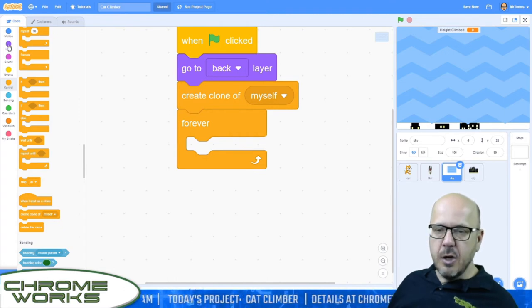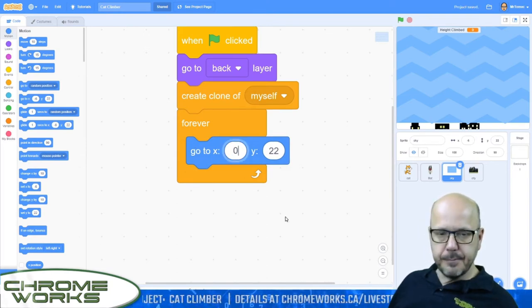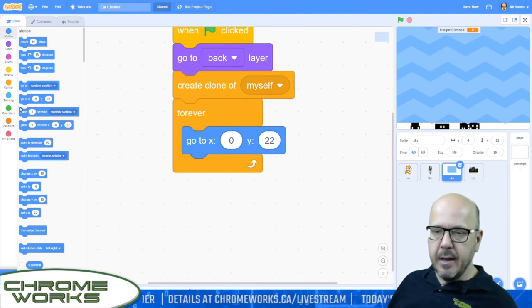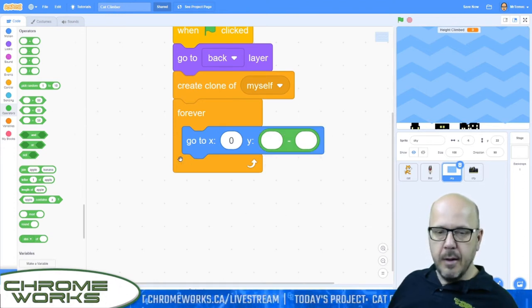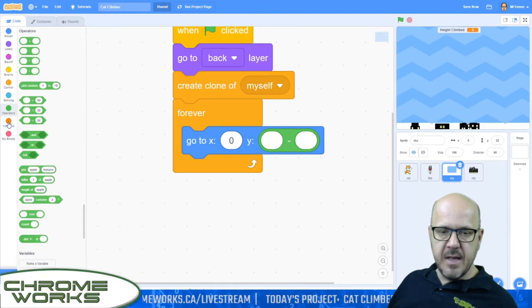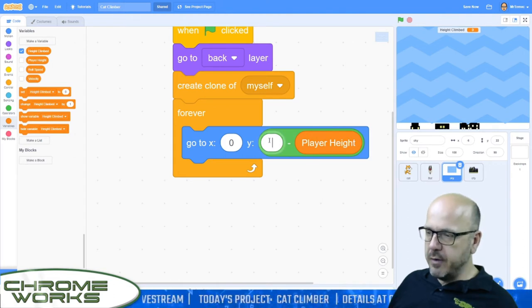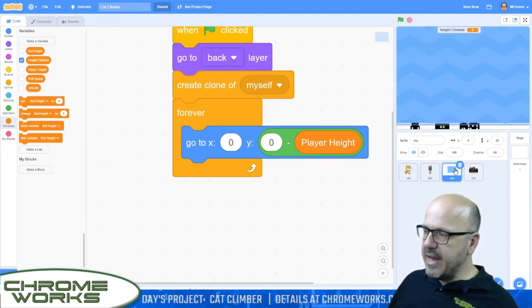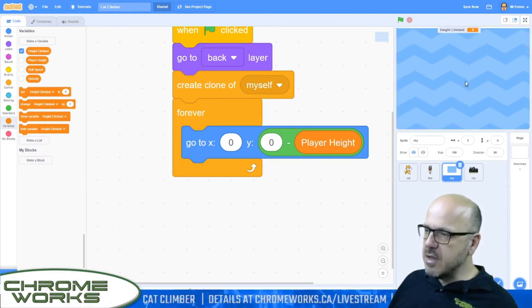So let's add a go to x, y block inside a forever loop. Again, nothing's moving to the left so x can be zero. Our y, just like the city, is going to be something minus something. Let's grab a minus sign from operators and put player height in there — zero minus player height. That's the same pattern as our city: the city was minus 190 minus player height, this one is zero minus player height, meaning its starting position is going to be around the middle of the screen.